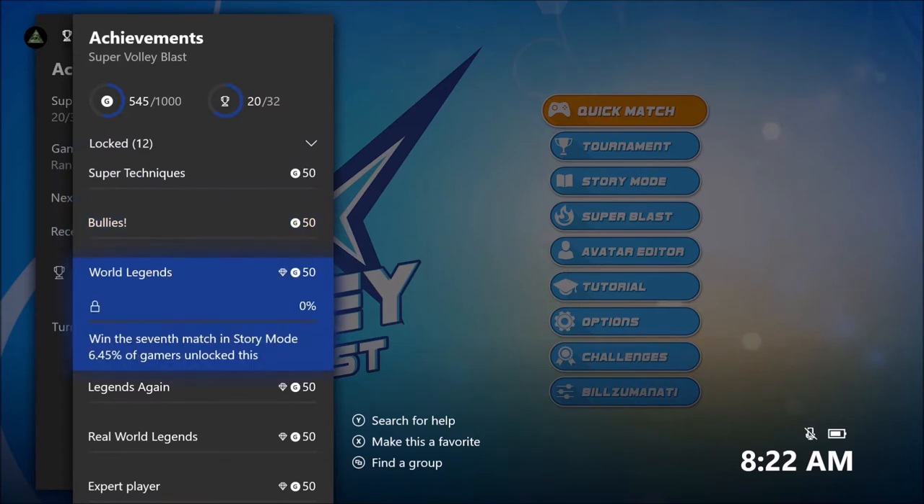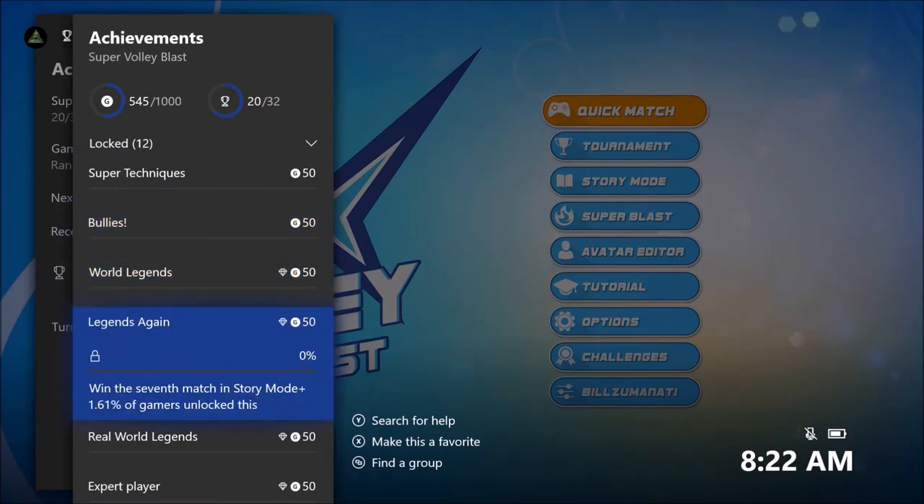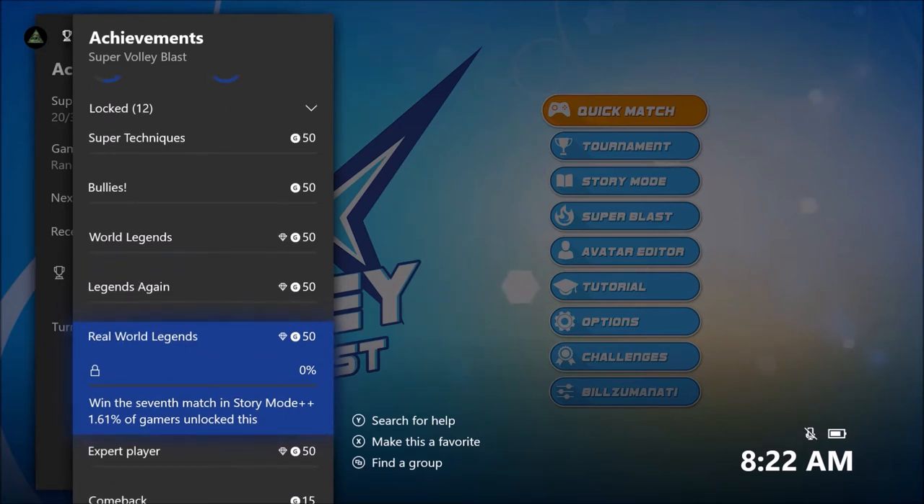The story mode — like I said, there are seven chapters and you get an achievement for each one you beat. Then you have to go through again on New Game Plus, and when you win the seventh match you get an achievement. Then you actually go through it again on New Game Plus Plus, and when you win the seventh match you get another achievement.